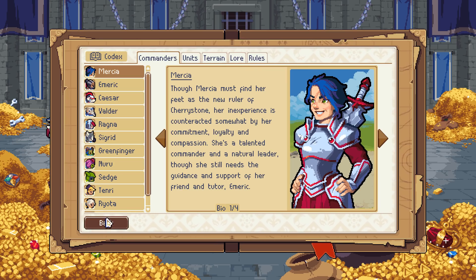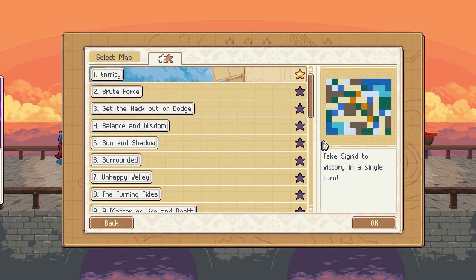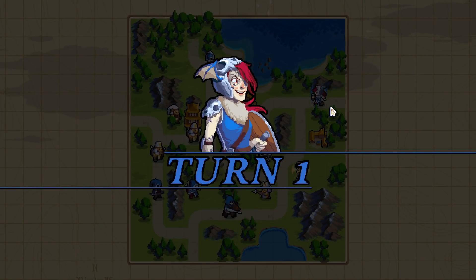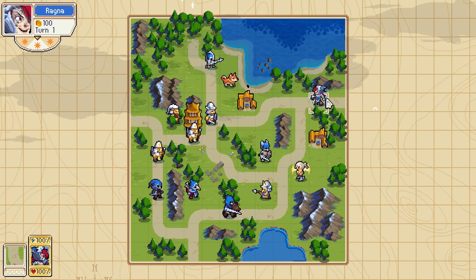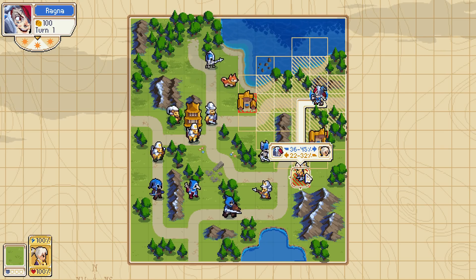The codex is filling in as we meet units and the different factions. Let's step into the next puzzle then. Take Ragna to victory in a single turn. We know Ragna's thing is the shield jump. They do have a stronghold on this one, but based on what we see here, it's hard for me to imagine that killing this stronghold is gonna be feasible.